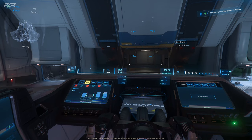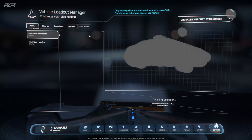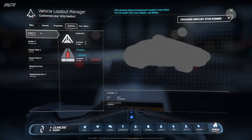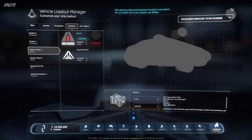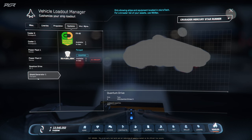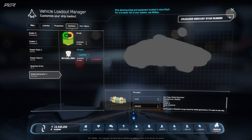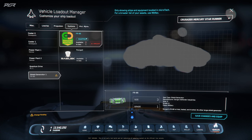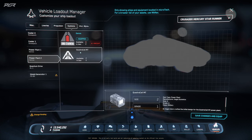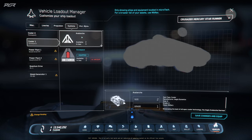I decided to swap out all the industrial components back to military grade to compare. My current industrial setup was: two Snow Packs Grade A industrial coolers, two Genoa Grade A industrial power plants, and the Parapet Grade A industrial shield generator. I'm swapping to: Quadra Cells Grade A military power plants, and Avalanche Grade A military coolers.